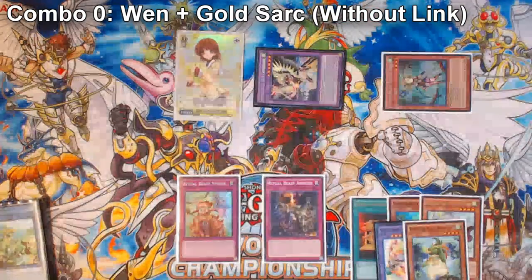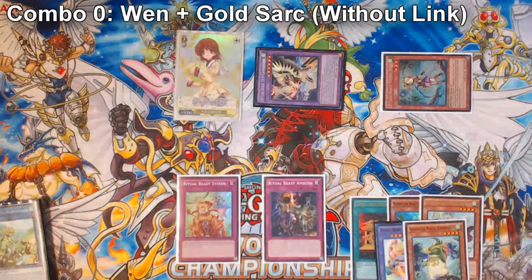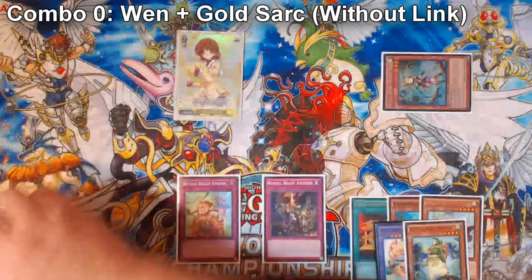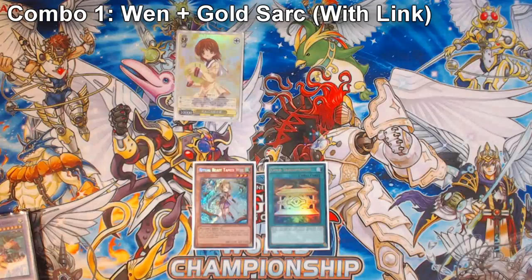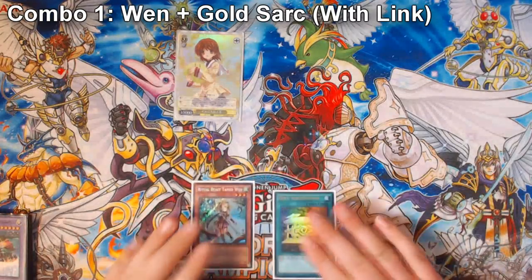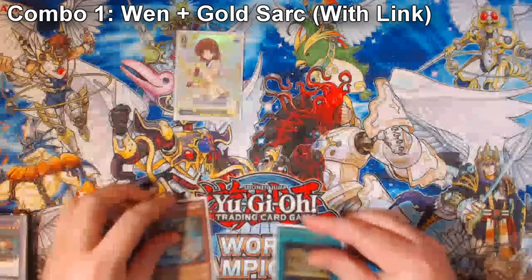Ambush is live, which is good, but ultimately there's not really a lot of protection you have for this. In the OCG this is a fine play because they have three Ulti Konohawks, but in the TCG we have one of this card and we need to protect it. So let me back this up and show you what the new capability of the combo is for Wynn plus Goldsark, just as a two-card combo, with the Link monster added into the mixture. It's a much better result than what we had access to before.